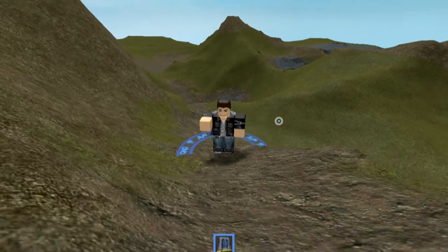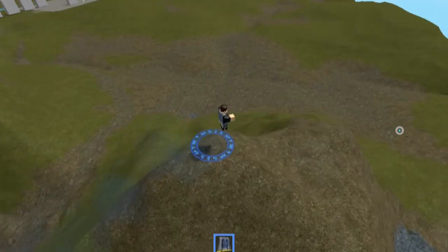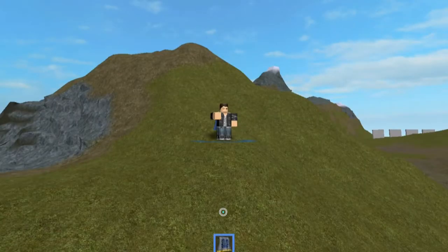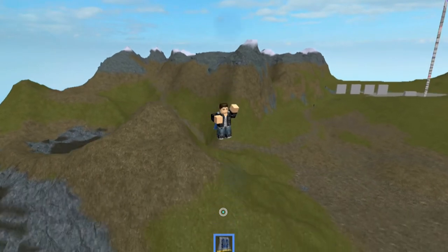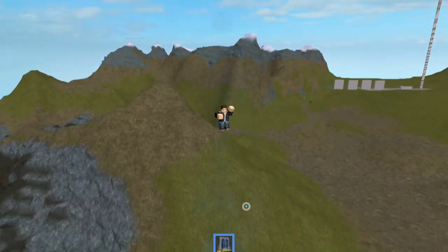When you equip the cloak, it appears on your character, attaching around your neck. A blue rotating magic circle appears beneath your character and follows you as you move. If you're in the air, it won't follow you, but it will move to your position once you touch ground. There is also blue smoke that appears when you move, coming from where the magic circle is, and it will follow your character into the air when you jump.